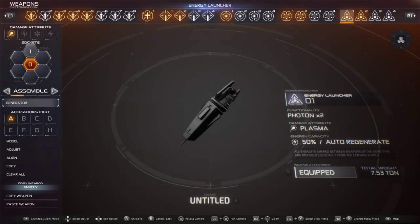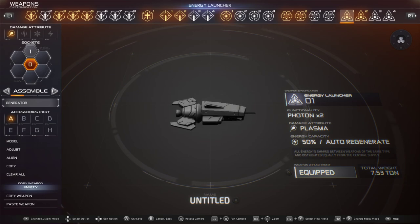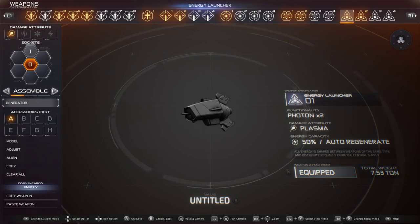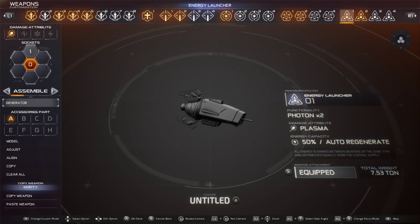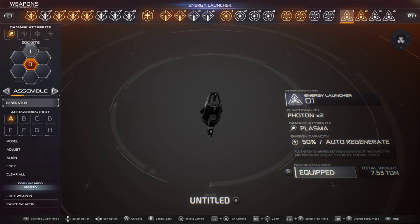So we'll start backwards. Energy launchers are kind of like the funnels. I don't know if you guys ever played or seen Gundam, but these are like the automatic things that float around you, automatically shoot at your targets. If you play Daemon X Machina, they were called Blitz, I believe. They usually hover around your mech, but some of them have different abilities.